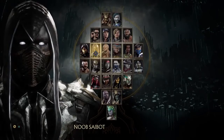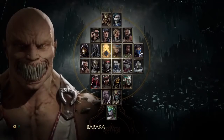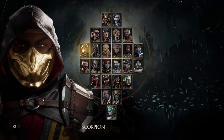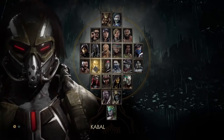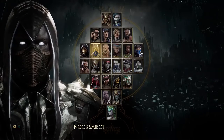Hey everyone, welcome back to another MK11 tutorial video. One of the most frequent questions I've seen come up in my other MK videos is people asking: how do you deal with spammers or zoners? People who are either spamming projectiles or playing a keep-out game and just destroying you — how do you get in against people like that?